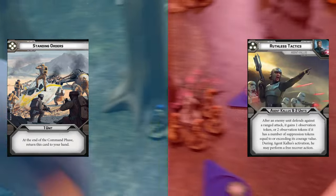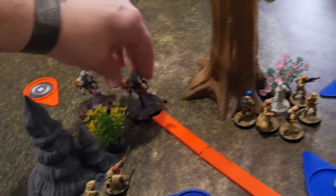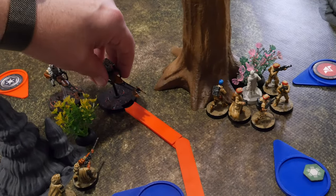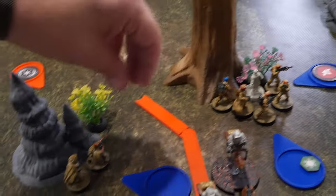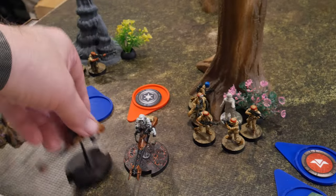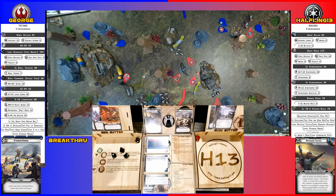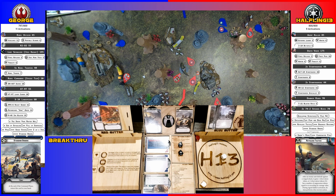Starting with the speeder bikes here — they're going to take their compulsory move up here, angle to make sure they stay within range one. Then they'll aim and fire their pistols at the snipers. Given they are actually range two, they are going to go straight instead. We only got one hit. I don't have precise — two. We're done. That was closer than I wanted it to be.